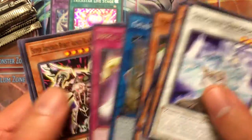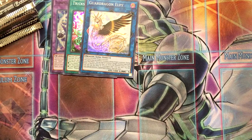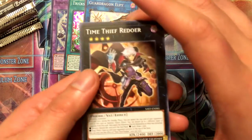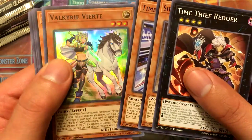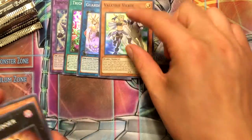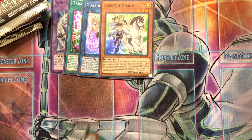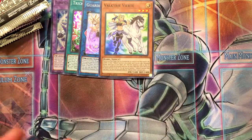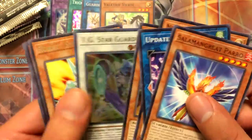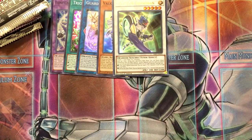Guard Dragon LP is a super - I'm pretty sure it'll make good trade fodder. Time Thief Redoer. Valkyrie Verte, that's pretty cool. That's two out of three so far. I highly doubt I'll get another one, but you never know. Another TG Star Guardian - awesome! I could never get enough of this card, until I get my fourth one. That's cool that I got another one.